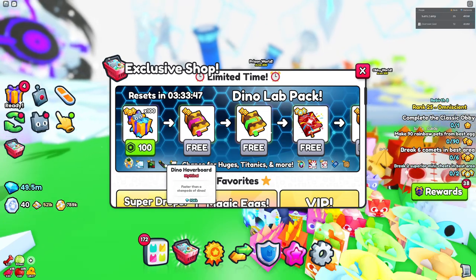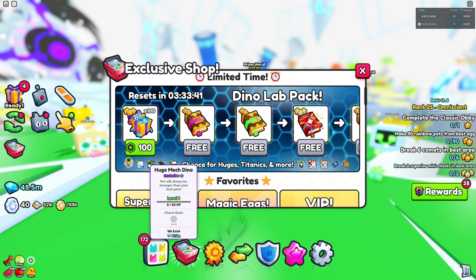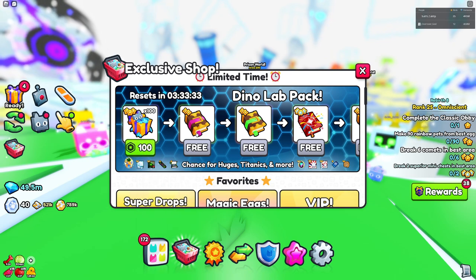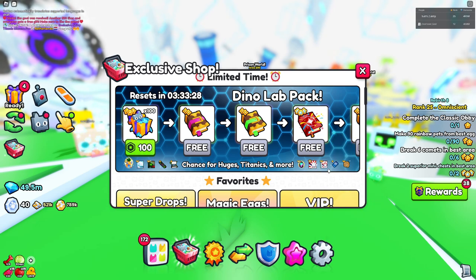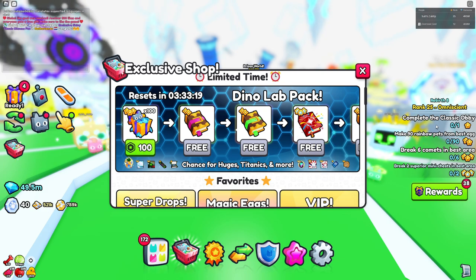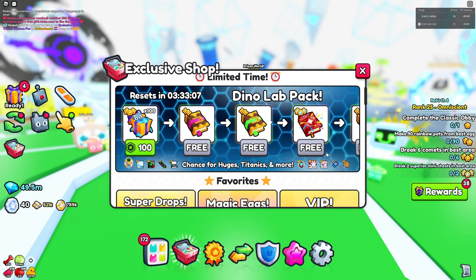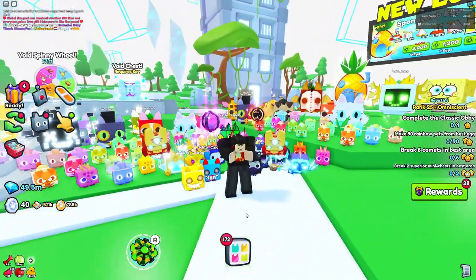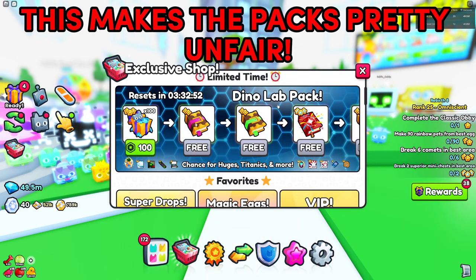If these forever packs were just another way to get huge pets I'd be a lot more cool with that. But one of these huges is completely unattainable from the actual egg — like the one from the Dino pack — and same with the Huge Kitsune Fox and the titanic. You're going through here buying stuff just for a chance, because you don't even know what's ahead. I actually got a golden huge pet from one of these forever packs for only around 300 Robux, while other people spent like a thousand Robux just for a normal huge pet, which I think is really rigged.